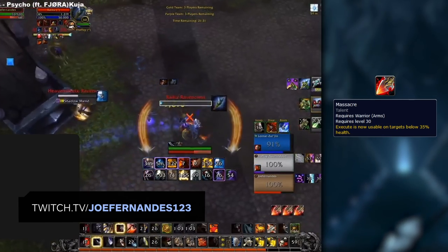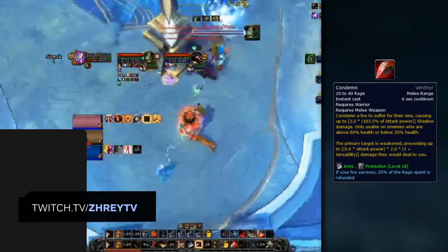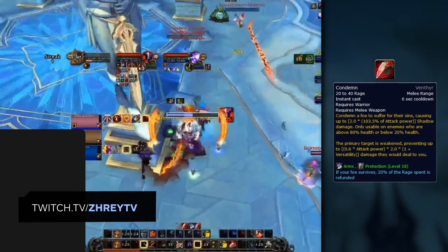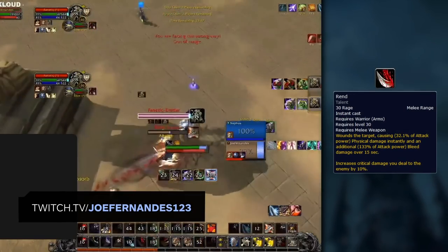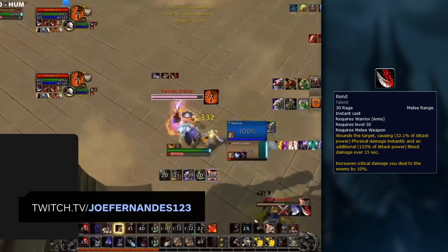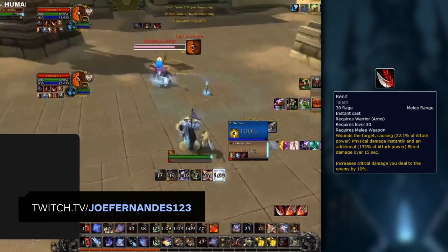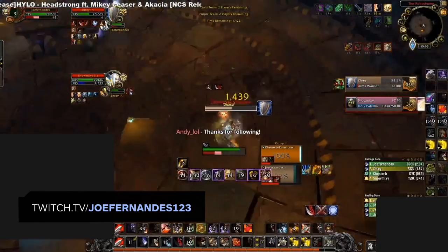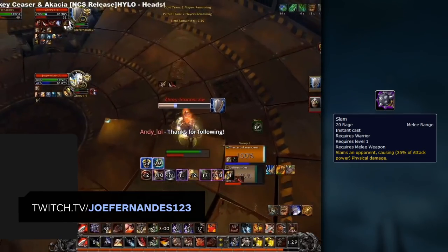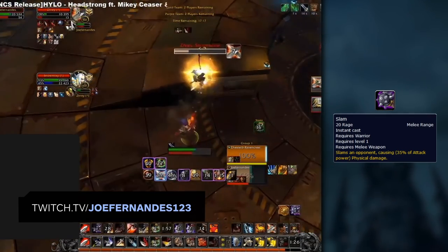Ideally you want to have 40 rage for your executes when looking for kills. For Venthyr warriors, Condemn works in the exact same priority as Execute, with the addition of being usable on players above 80% health. Rend is taken if you aren't Venthyr and are against high-armored targets needing more pressure. Prioritize Rend after Mortal Strikes, keeping it up on 1-2 targets for multi-target damage. Slam can be used as a filler if you have extra rage and all other abilities are on cooldown.